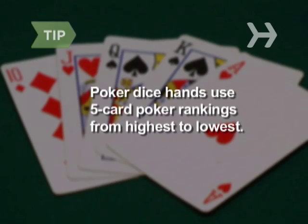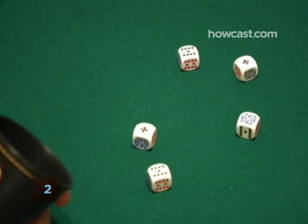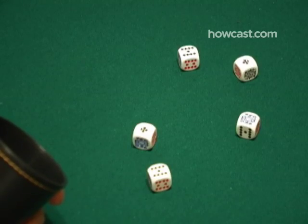Poker Dice hands use five-card poker rankings from highest to lowest. Step 2: Shake the dice cup and roll the dice onto a dice tray or another flat surface. Each player gets one roll.